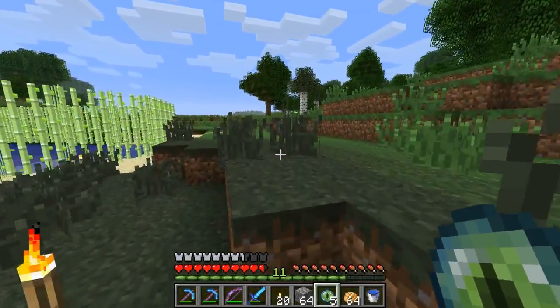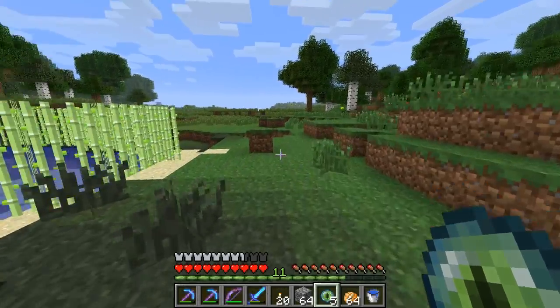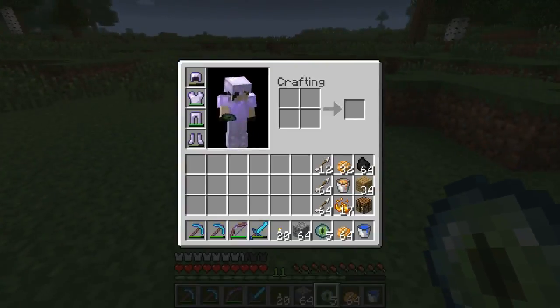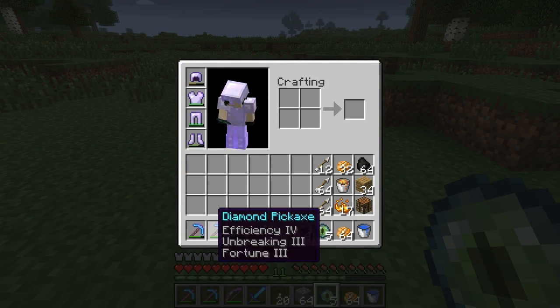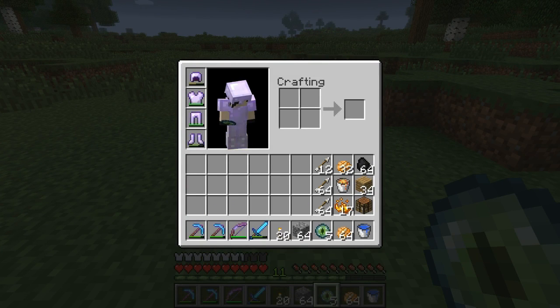I've got five eyes of ender and I've brought blaze powder, in case I find more endermen. I've brought one of the unbreaking picks — not the efficiency five one, that one's still there — the fortune pick, the power one bow, sword, all the arrows I have, a stack and a half of food, lava, water, wood, coal, workbench, and some blocks.